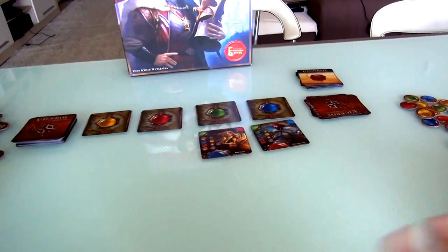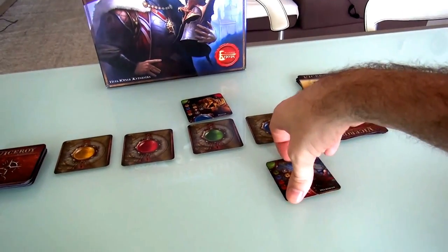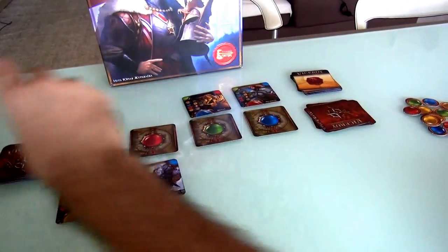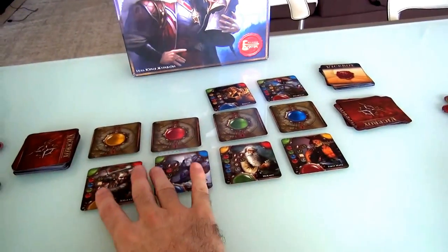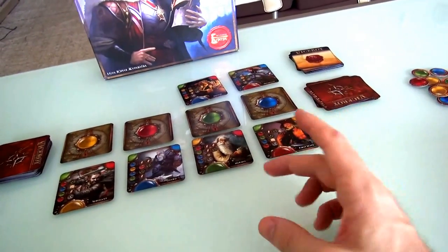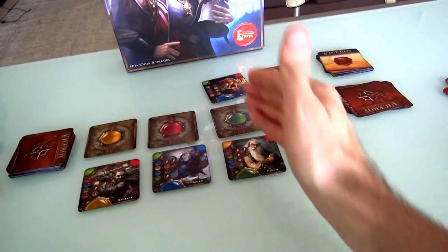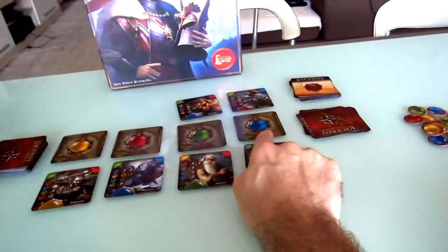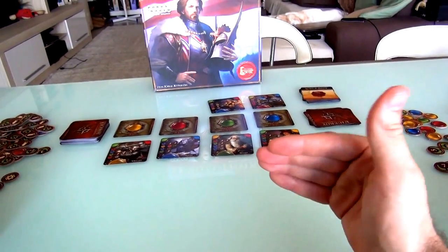Once the auctions are over, any characters who didn't get bought get moved up here — they aren't removed from the game yet. They'll still be available for bidding in the next round, and in the meantime we put out four new characters. So next round there are going to be six characters on offer. And if both Jen and I bid green, it's not over — we don't instantly lose our money, because if we can come to an agreement — 'I'll take the Brewer, you take the Hermit' — we can both get a green. But if we don't agree, we'd both lose our green money.